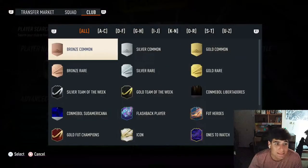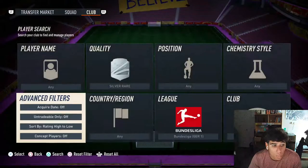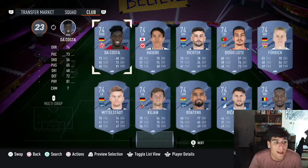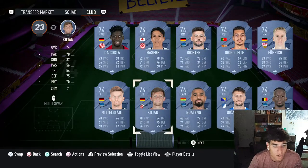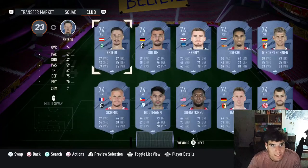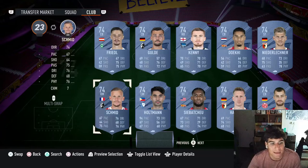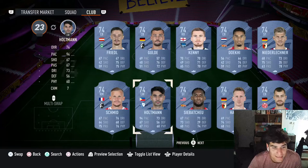84 strength, 79 aggression. No traits, and he is German from the Bundesliga, so there will be some decent Bundesliga cards to link him with now — but you really want to wait for other silver Bundesliga cards to come out. Right now there are some decent options but not super crazy ones. You've got to find the gems in the silver cards — it's really hit or miss. This guy Holtman looks absolutely cracked with 94 pace — 74-rated as well, that is madness.